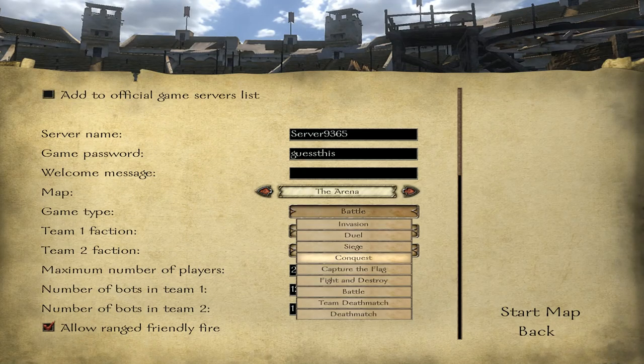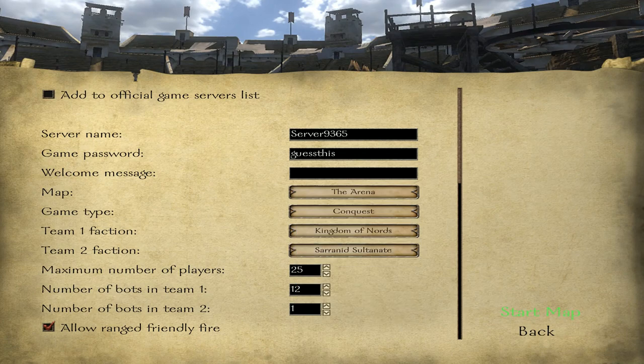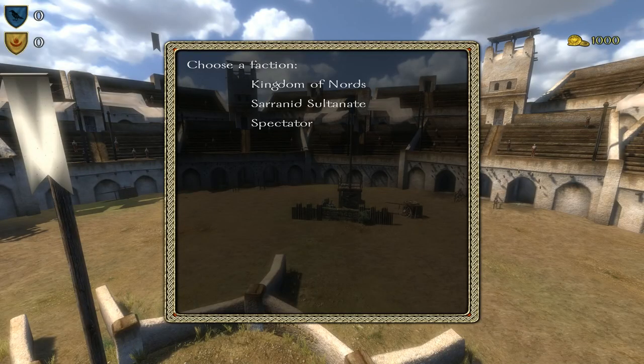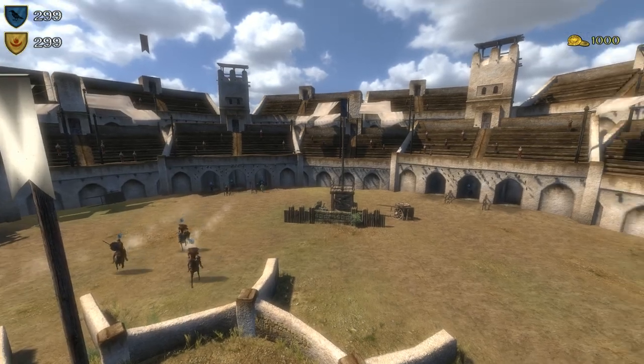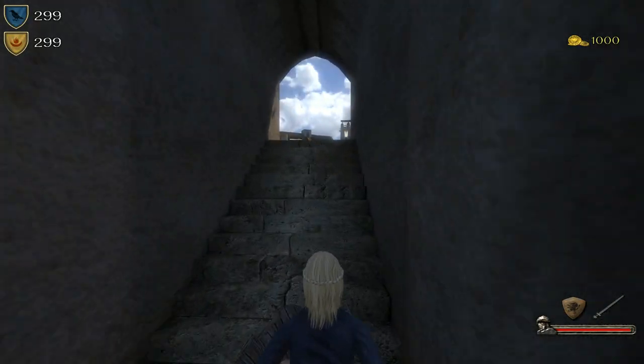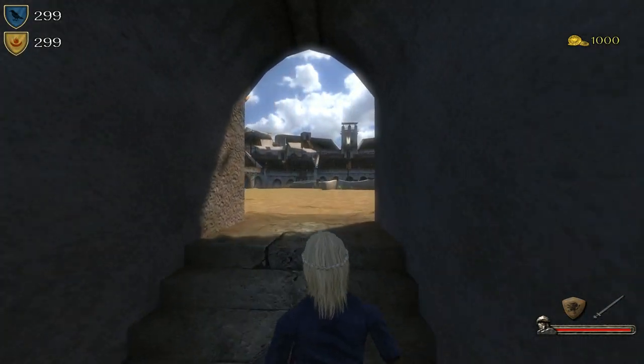Start another game on Conquest and start the map. Again you want to do it on the Arena as the map. Catch three control points...